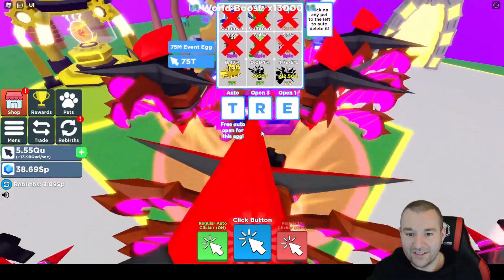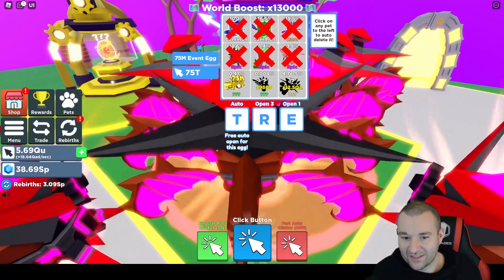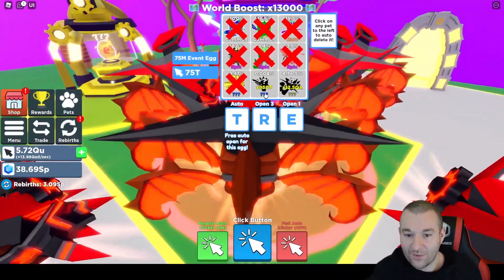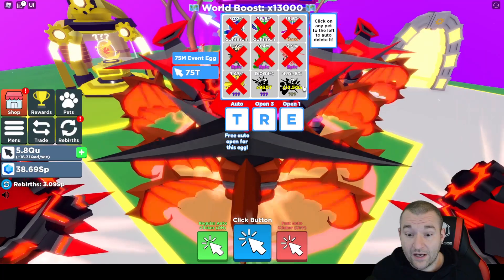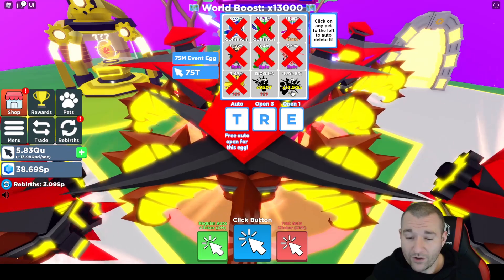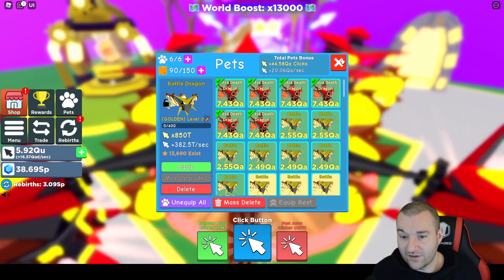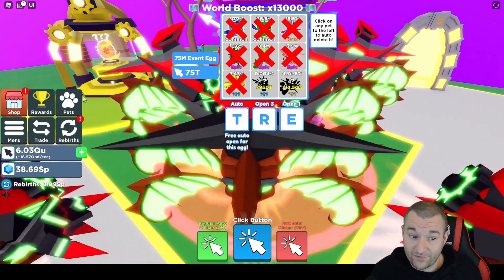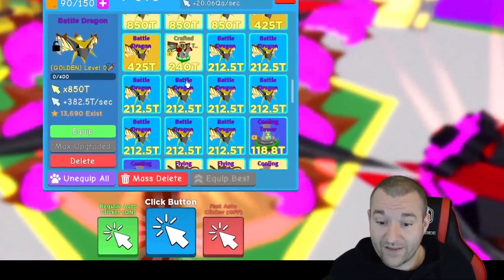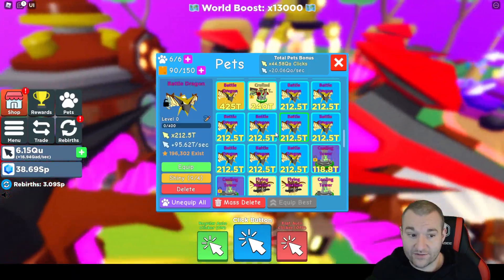Basically what that means is all the work I did is going to be diminished once I started rolling in these legendaries. I could close these out, but these right here at times 950 trillion — that is OP. And if you got a secret, times 12.5 QA is pretty good. But when you look at that and compare it to the crafted you can get guaranteed — you'd love to get the secrets, but it's not the end of the world if you don't. These guys are strong, times 950 for the legendaries — that's literally like four times stronger than the legendary battle dragons from the steampunk egg.